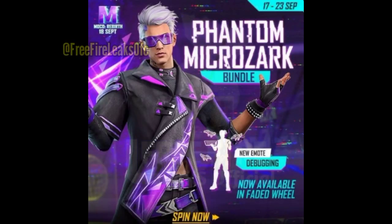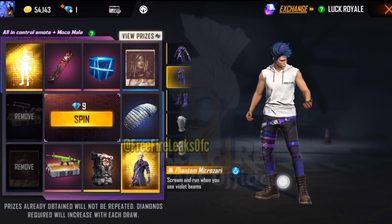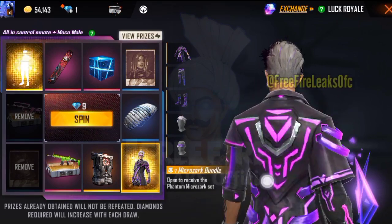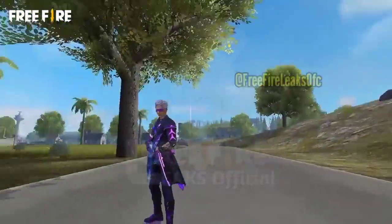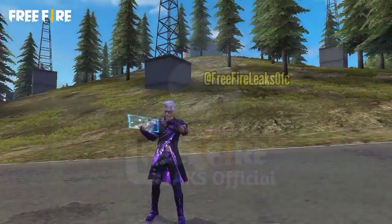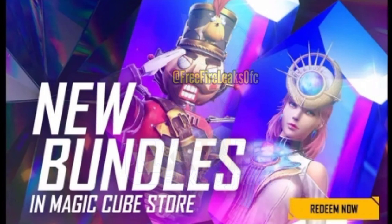First of all, our Faded Wheel — the Phantom bundle. It will come from 17 to 23 on the Faded Wheel, available on all servers. The date can be changed. It is a bundle view on the Faded Wheel. There is a Taiwan server version with some other emote, but you will get the emotes. This is an official India channel bundle — this bundle is OP and it's good.